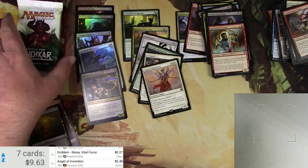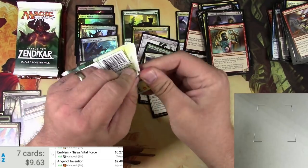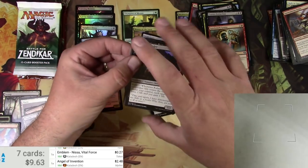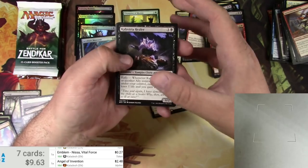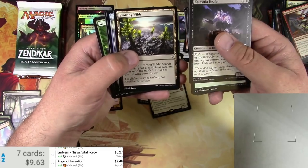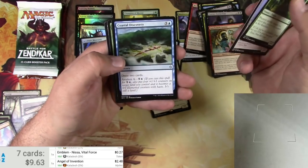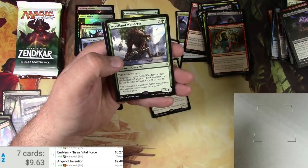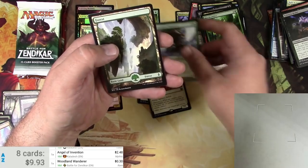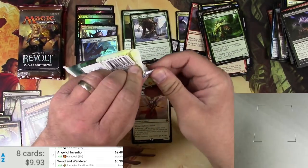Alright, Battle for Zendikar - I've already found a great expedition out of this box so I can't imagine there'd be anything other than that. Let's take a look. Evolving Wilds, yes. Forerunner of Slaughter, Coastal Discovery, and Woodland Wanderer - 30 cents, there it goes. I better put my angel there. No foil in that pack, breaking the streak.